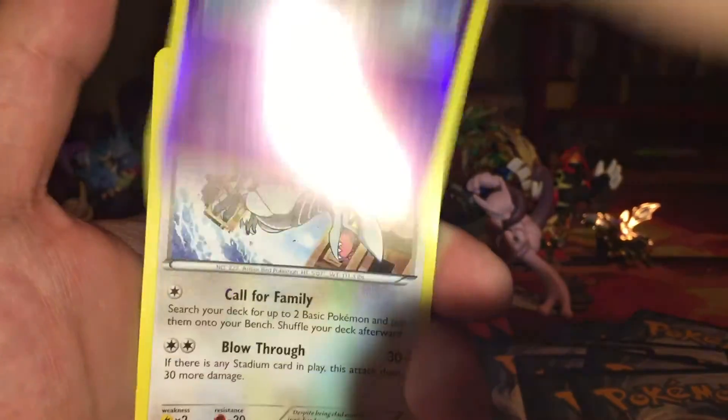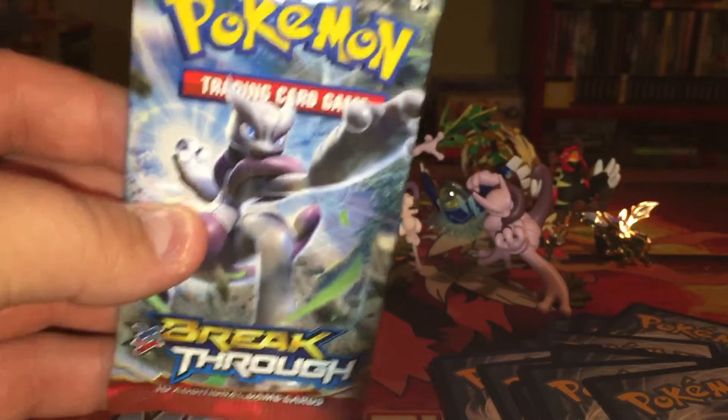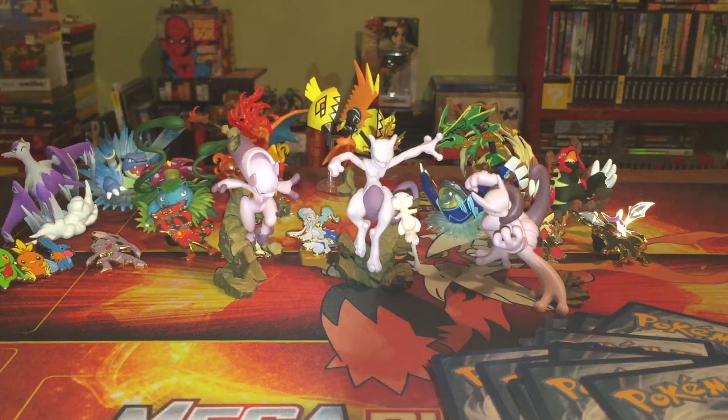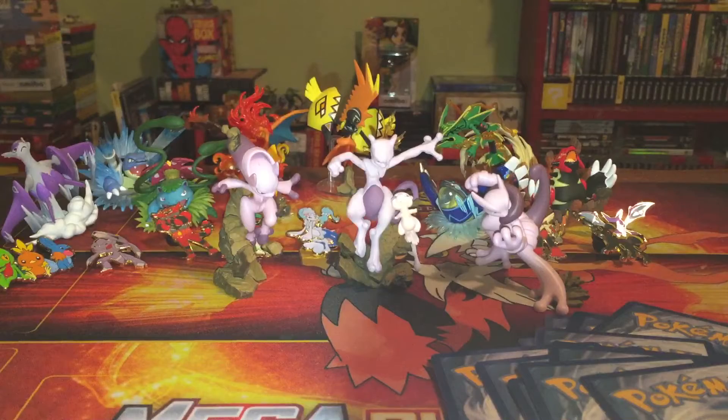A reverse holo Skarmory and a regular rare Skarmory. Last but not least out of the box is an X and Y Breakthrough pack with our man Mewtwo X on the front. I thought I was going to like the Mewtwo X form a lot better than the Y form, but I'm pretty partial to that Mewtwo Y over there on the far left - I like that form a lot better, I don't know why.